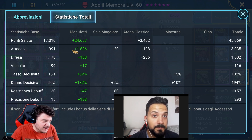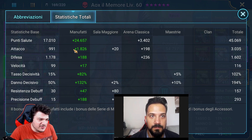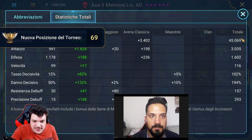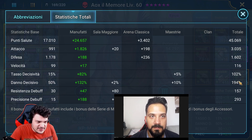Tutto l'attacco che siamo riusciti a dargli, partendo da 991 che non è un valore enorme. La difesa è di 1.602 punti — bassa, ma è esattamente quello che volevamo. La velocità è corretta per lavorare contro ultra, siamo perfettamente in range tra 111 e 118. Tasso e danno vanno bene, forse il danno è molto basso, però capite che non impiegando uno scudo in questa build ci mancano un bel po' di statistiche a disposizione. La precisione è più che sufficiente: 293, per lavorare contro il boss ultra.